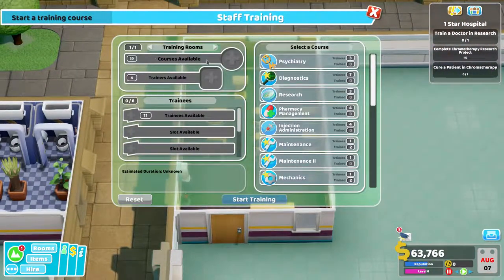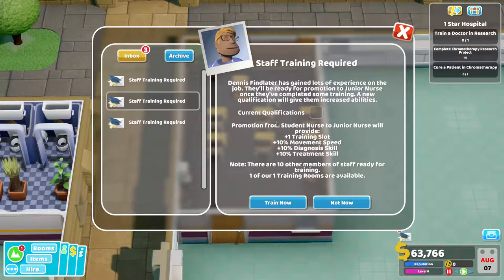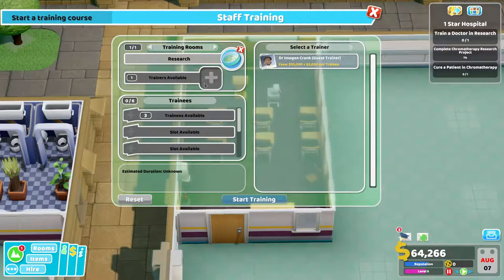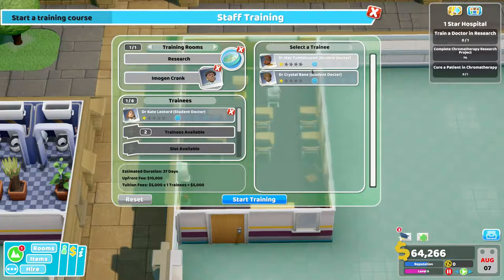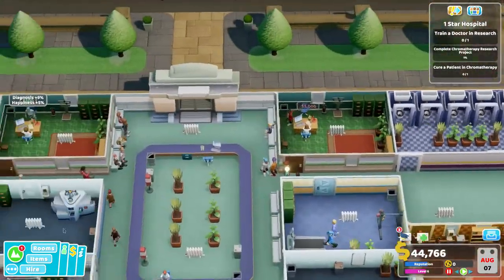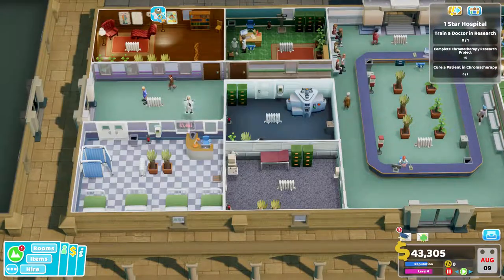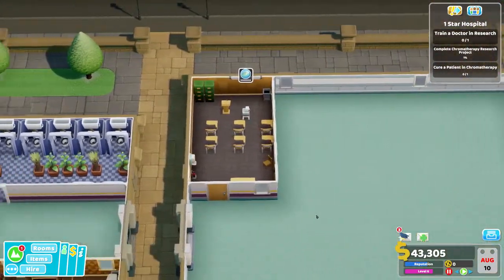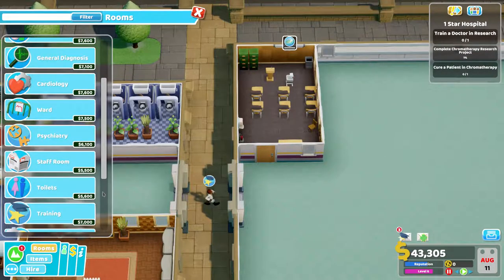So who are we going to train? I want to train a doctor in research. I have to bring a guest trainer in — let's get two of them training. I'll probably need to hire another doctor. Let's get a cheap one for now. I haven't got anyone in psychiatry with that psychiatry skill, and it's saying I need someone in there — that's a bit of an issue.